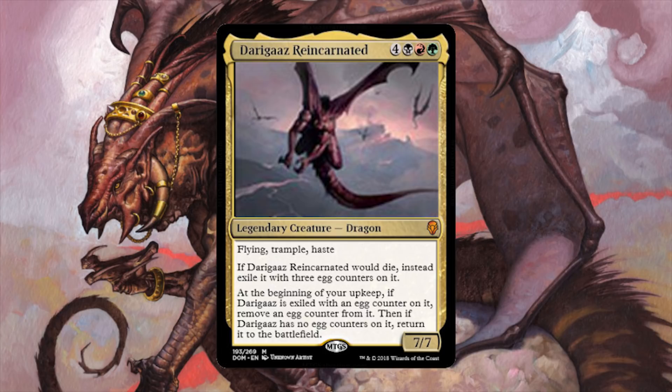Darigaaz Reincarnated: 4 of anything, 1 black, 1 red, and 1 green for a 7/7 legendary dragon with flying, trample, and haste. If Darigaaz would die, instead exile it with 3 egg counters on it. At the beginning of your upkeep, if Darigaaz is exiled with an egg counter, remove one. Then if Darigaaz has no egg counters, return it to the battlefield. Darigaaz was one of my favorite dragons from Invasion — this dude is crazy huge and now he's back, suspending himself upon death for 3 turns. 7 mana for a 7/7 flying, trample, haste dragon that comes back whenever it dies? Sign me up!